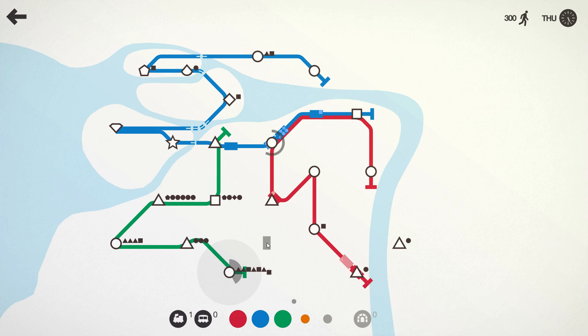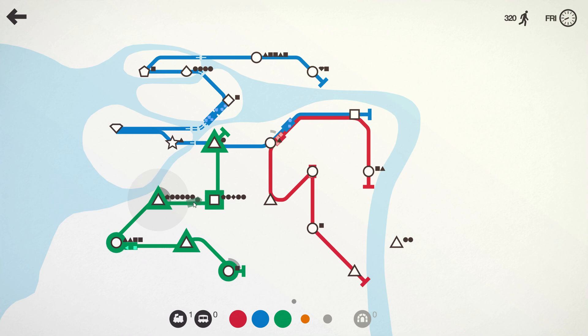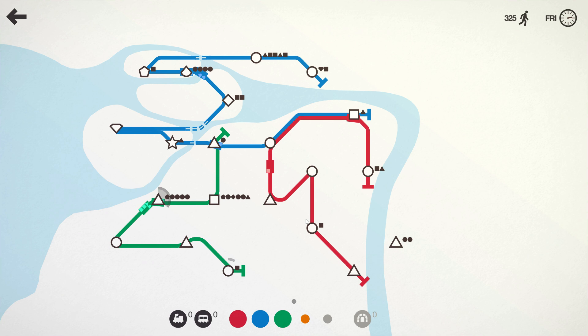We might need to move someone onto green — we don't have anyone on green at the moment. Let's get this guy on there and take a carriage and give that to him too. Done pretty well so far without anyone on there at all. We even have an extra train sitting there that we might just use to clean that up. Feel free to move your trains around as well — once you put it on a line it does mean they live there, but just move them around based on where you have the most need.